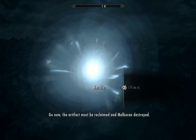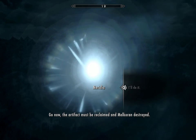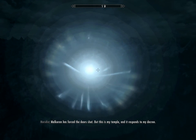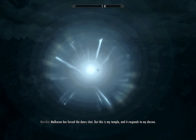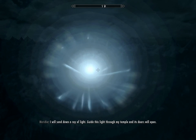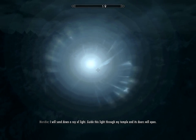Meridia: 'Go now. The artifact must be reclaimed, and Malkarin destroyed. Malkarin has forced the doors shut, but this is my temple and it responds to my decree. I will send down a ray of light — guide this light through my temple and its doors will open.' Oh, here we go! I love how my hand is just like running.